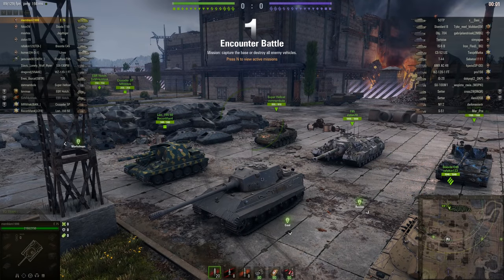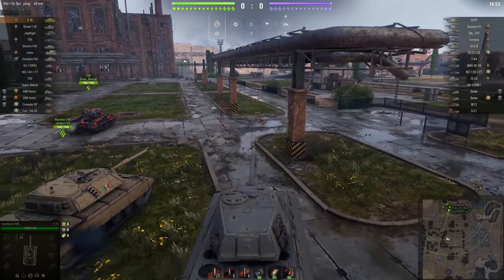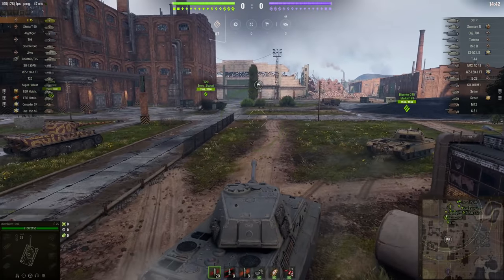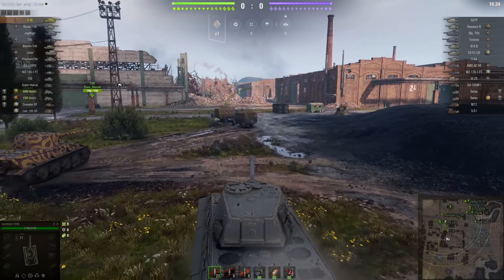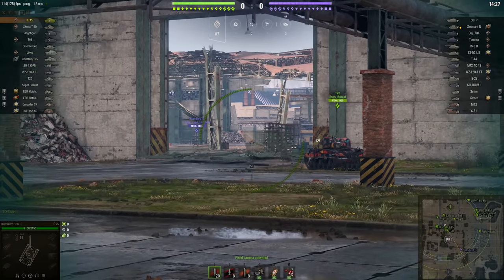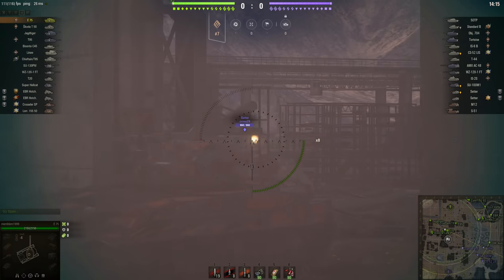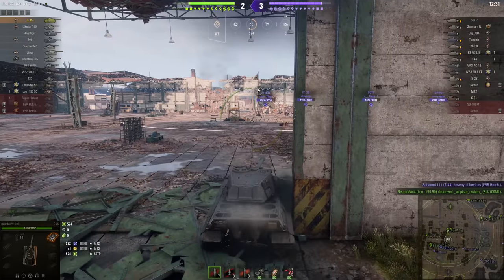We're going to finish off today's video with Membran 1999 in the German tier 9 heavy tank, the E75. The E75 has been around a very long time in World of Tanks, but despite the inevitable power creep, it's still got it where it counts — a very tough tank providing you keep the lower glacis covered and remember to angle its very boxy armor profile. While the gun lacks damage per minute, it does have a very satisfying alpha strike. Membran is not the only star of this battle — he's going to have to share the headlines for all the wrong reasons with one of his teammates: Nikon78 in the Skoda T50.